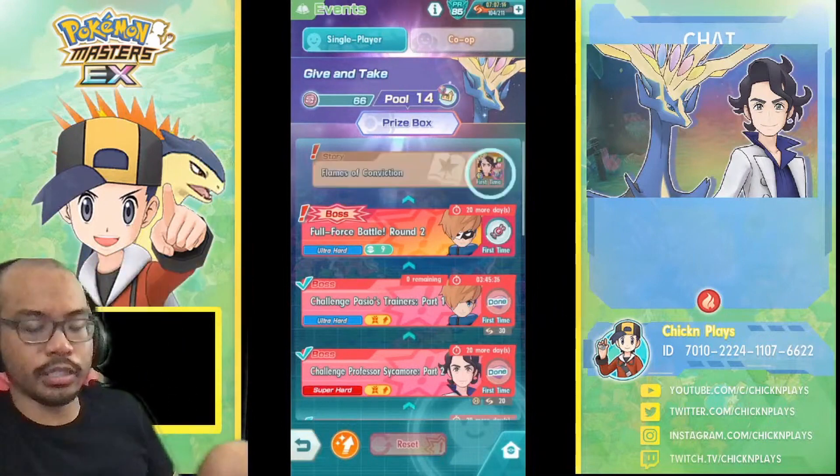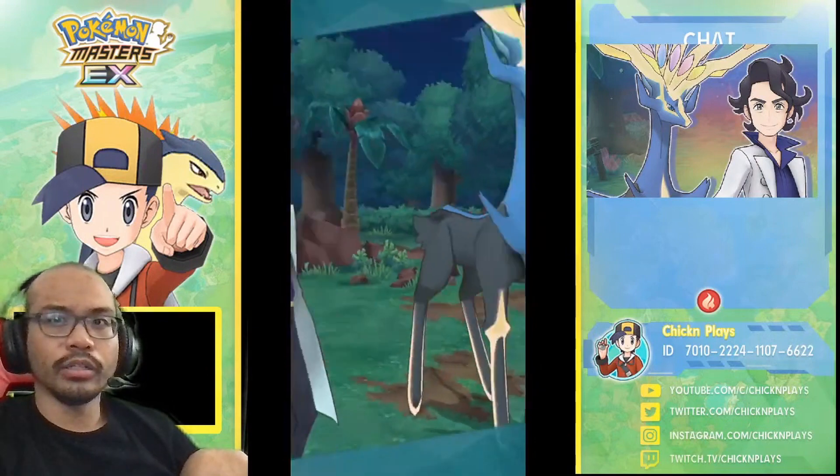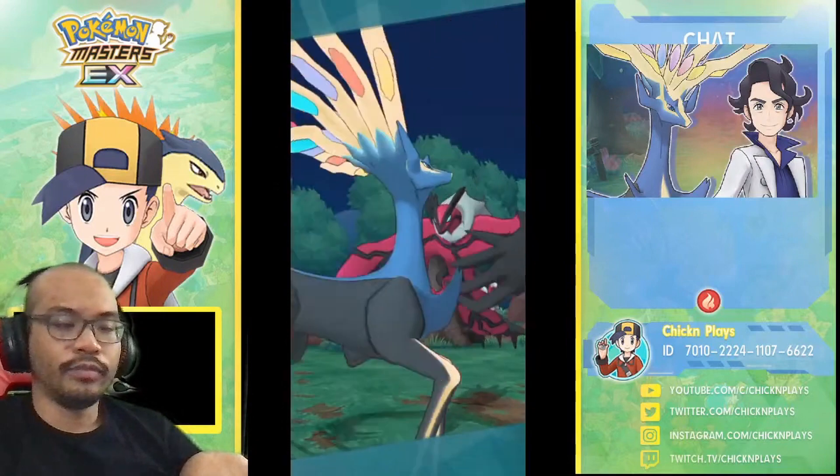Let's go into the story to obtain for the first time a really strong Gen 6 legendary — Xerneas.